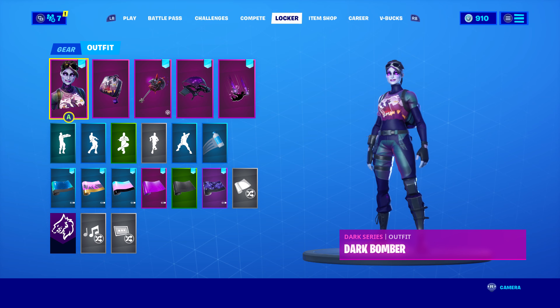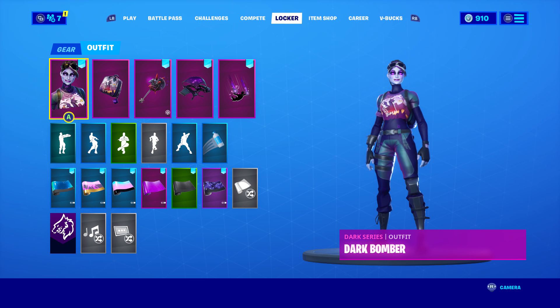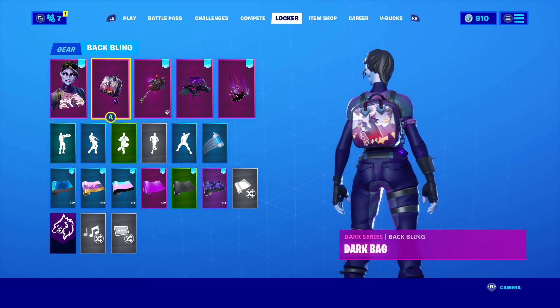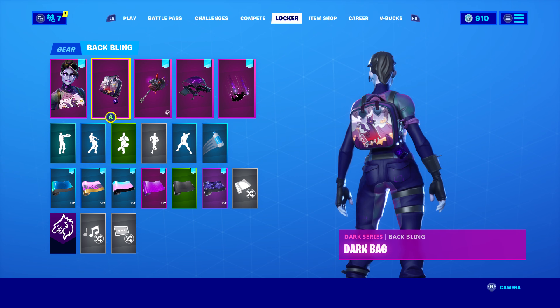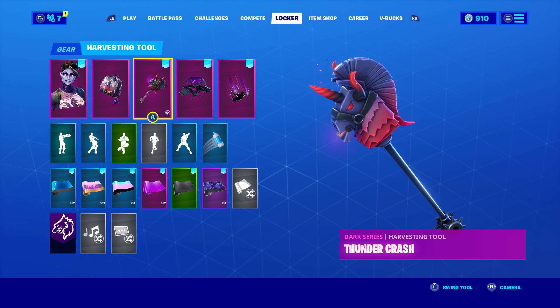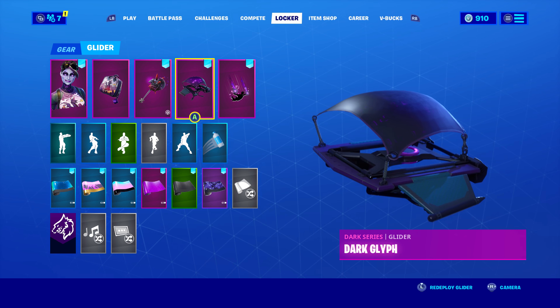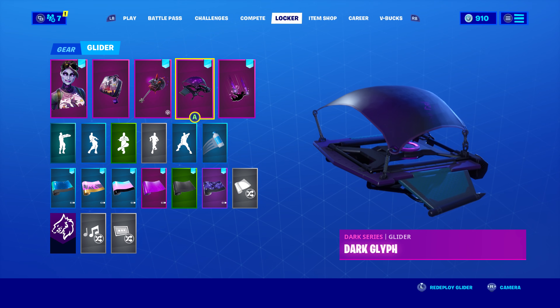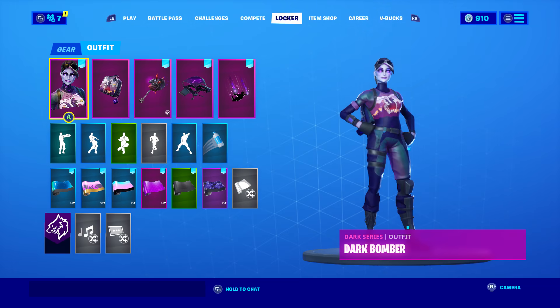Here's the next combo. Dark Bomber's own back bling comes with her skin when you buy her — it's not my personal favorite but it still looks cool with the skin. For the pickaxe I'm using Thundercrash, which is Dark Bomber's own pickaxe sold separately for 1200 V-Bucks. There's also the Dark Glyphs glider, also part of her set — I thought it was around 1000 V-Bucks but it's actually 500.